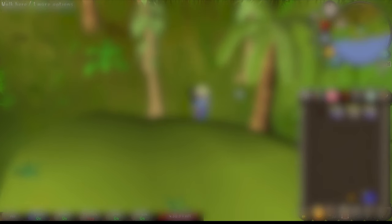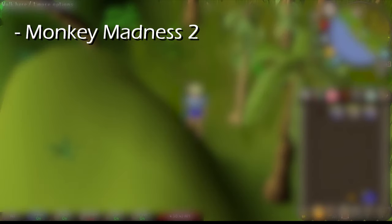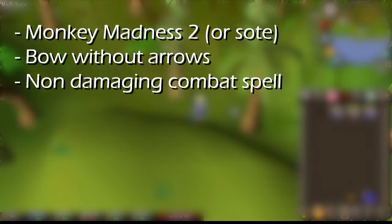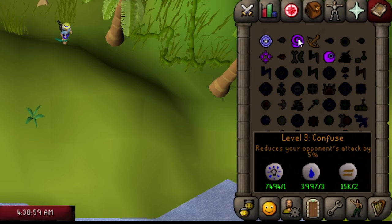What you're gonna need is either Monkey Madness 2 for Ape-A-Toll without an Ape. The items you'll need are a bow without arrows, and any spell that doesn't do damage. I recommend a curse with body runes, water runes, and earth runes.